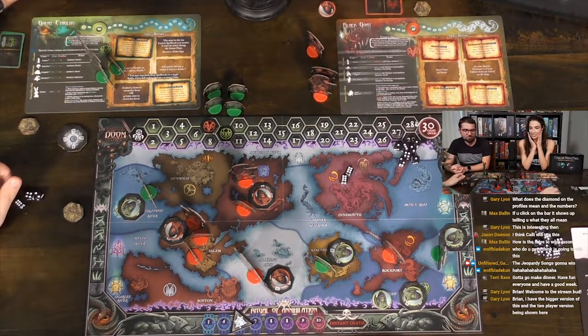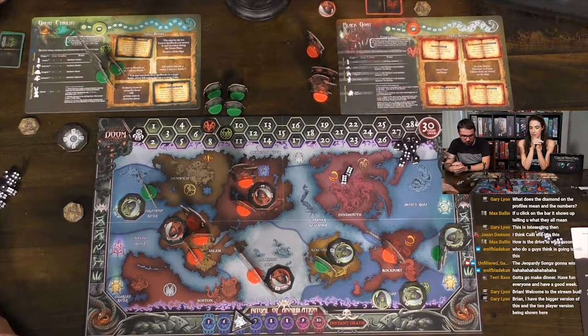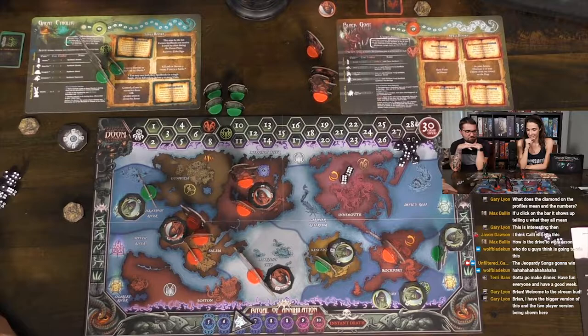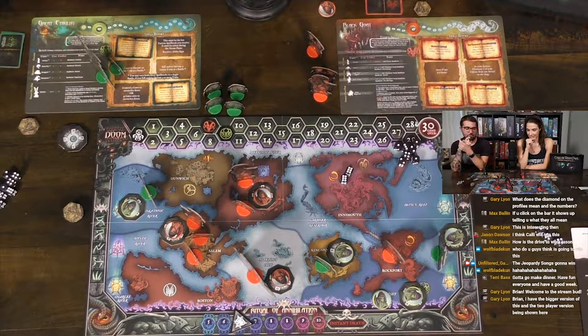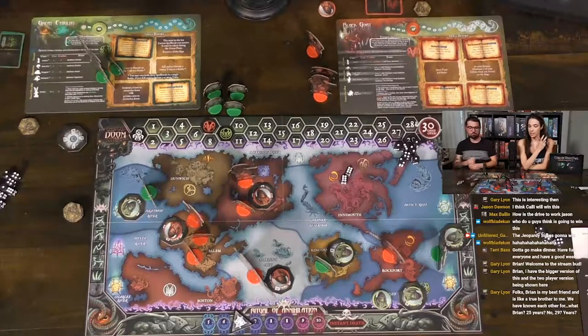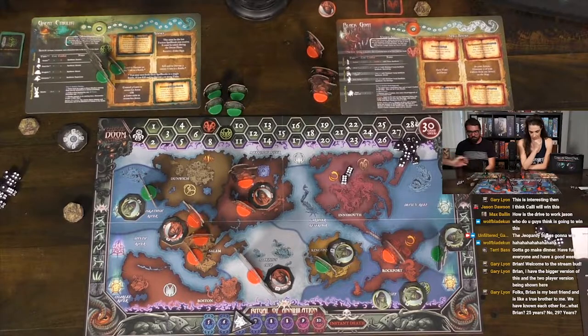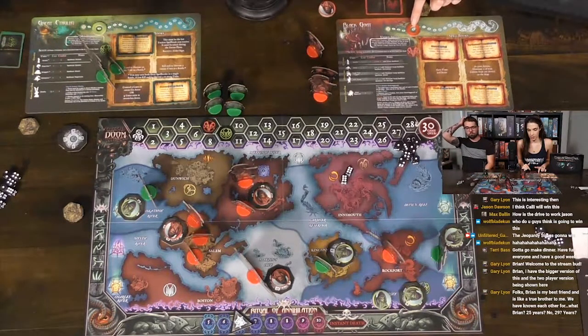Caleb decides to use Submerge, taking both Cthulhu and his Shoggoth off the board. He's leaving himself open, but can always redeploy for zero cost. Cthulhu's submerged — always fun. Callie maneuvers her units. The pre-battle sequence: when a player chooses to battle, before rolling dice comes pre-battle, then dice rolling, then post-battle. Cthulhu eats one character in the pre-battle step.